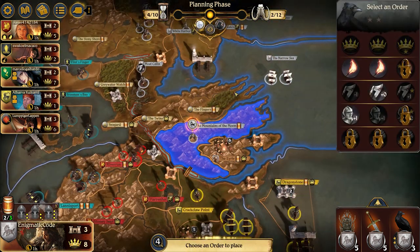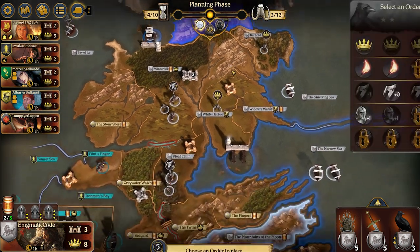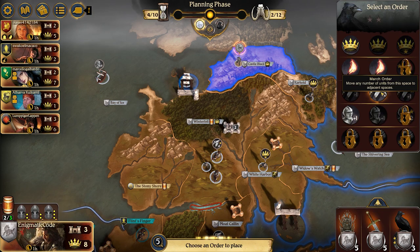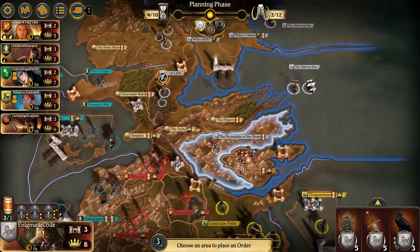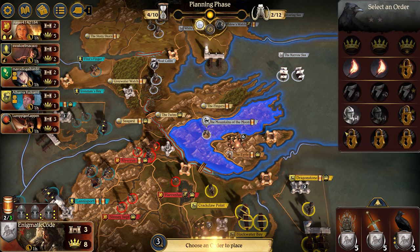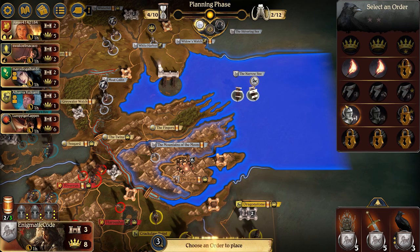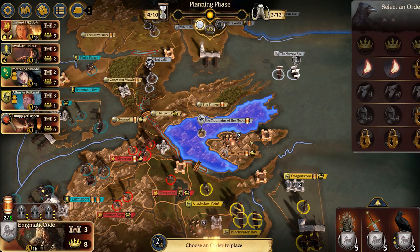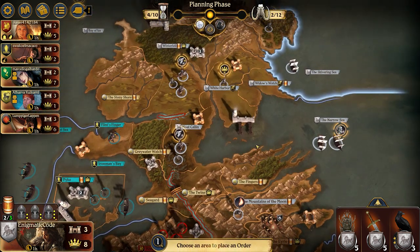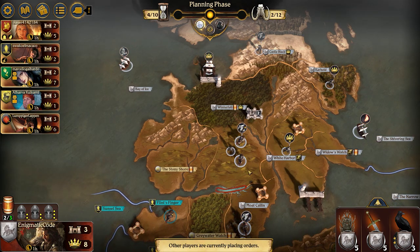For the Bounds of the Moon, I realize I can take Castle Black and move that down to help me out with Greyjoys, putting a second Consolidate Power in the Winterfell port next to the Bay of Ice. Mountains of the Moon — I think I'll do a raid there and put a defense in the Narrow Sea. The raiding in the Mountains of the Moon is just in case something gets played in Crack Claw, which can get me a little extra money. It's kind of getting to the point in the game where I can't be friendly with everyone all the time.